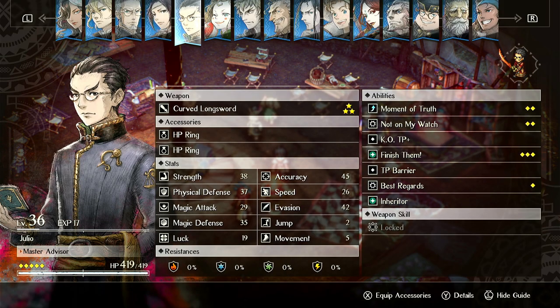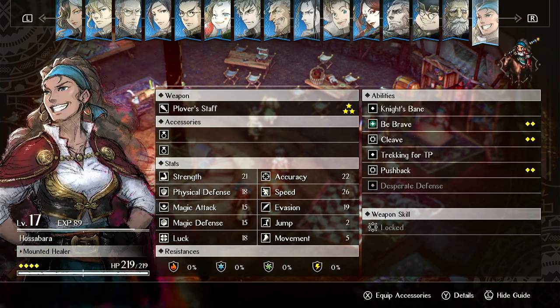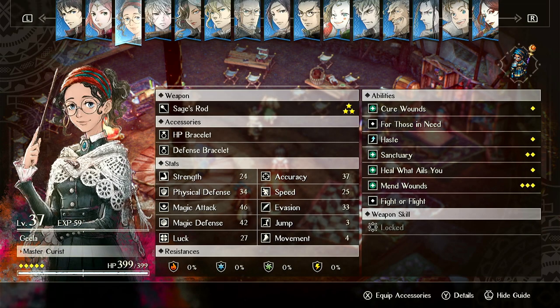For Gila, I have defensive items on her - defense bracelet, HP bracelet - just to increase her tanking. You can run things that increase her magic which should increase her healing, but her tanking is good. She has better magic defense than physical defense, and most things that will probably hit her will be physical, assuming you position her well.